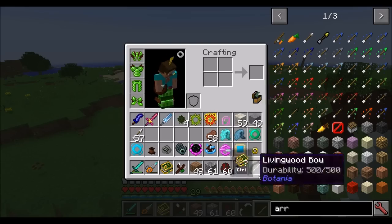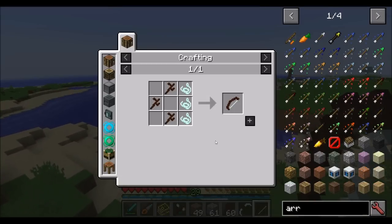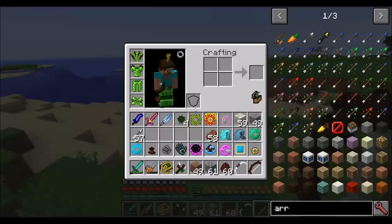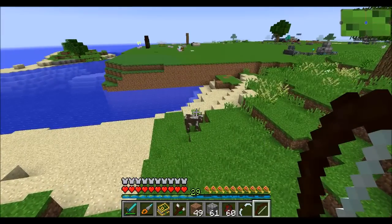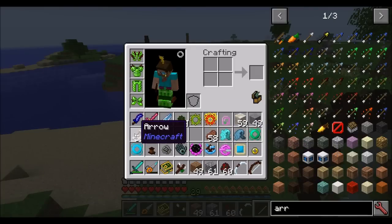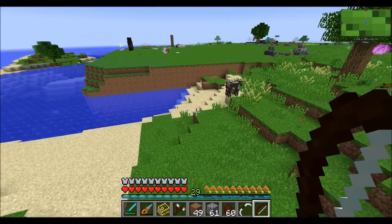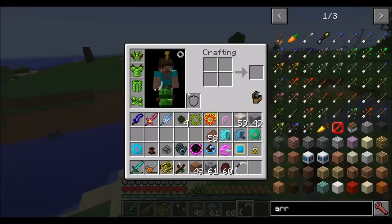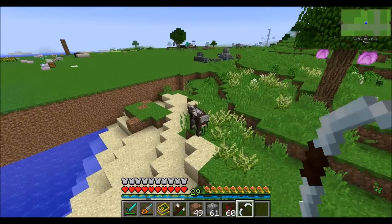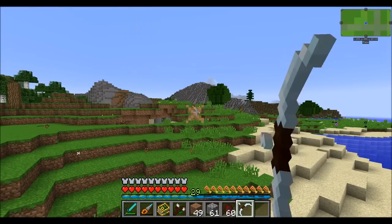For those looking for some nice offensive weapons, the first one you might want to make is the living wood bow. Pretty easy to get and like most mana steel tools, it'll repair itself using mana from your inventory. If you don't want to carry arrows around, make yourself a crystal bow — it requires access to the Elfheim portal. The crystal bow does not require arrows; it generates them using the mana from your inventory, and you'll also notice it fires much quicker than the normal bow.